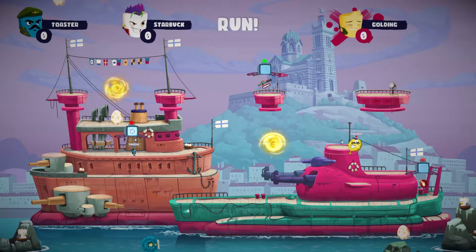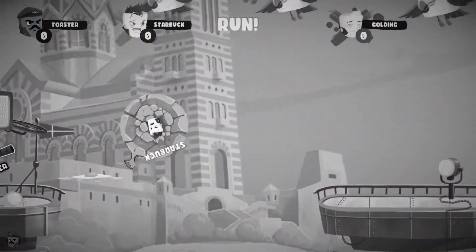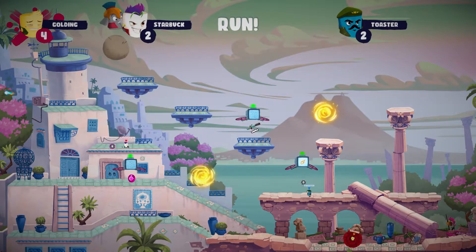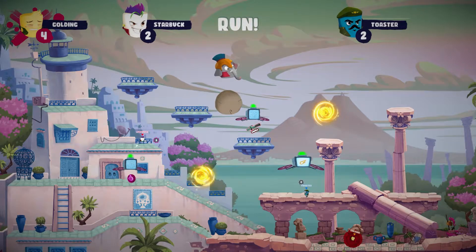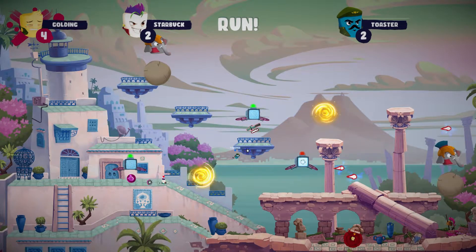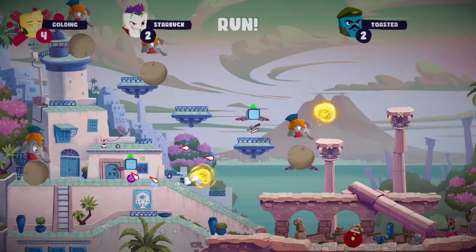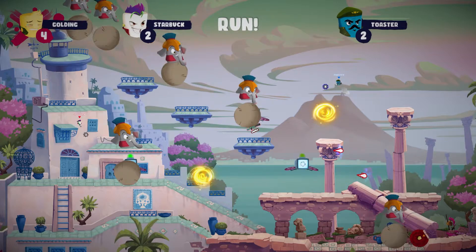The game isn't entirely over once you're encased though. You can still take another player out by knocking them off the platform. The other players aren't all you need to watch out for though. As the round progresses, you're presented with additional obstacles from the environment, such as giant eggs and molten rock falling from the sky. Because why not?